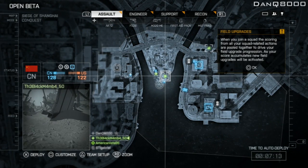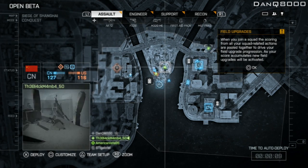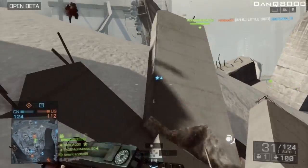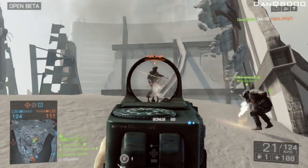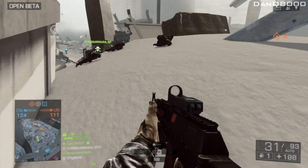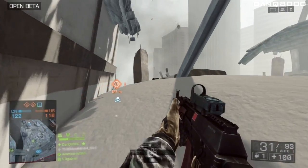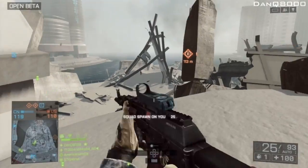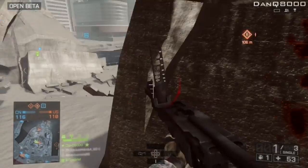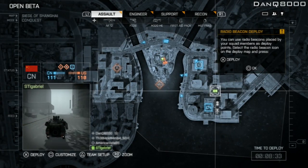Come on man. Let me spawn on you — this guy is nearby. Got them both! I avenged him. Oh shit, got a sniper on me — I'm not in a good position for a sniper. Time to get stepping. Grenade launcher time — oh no, he flanked me, he flanked me!